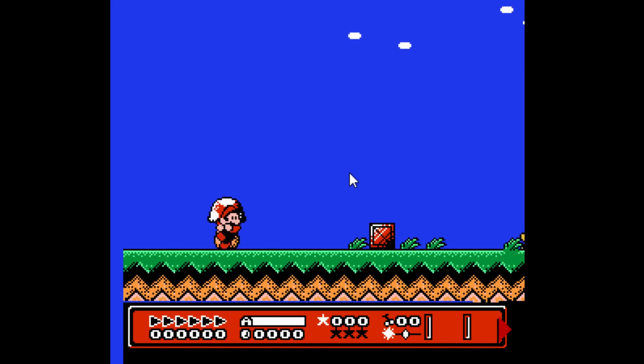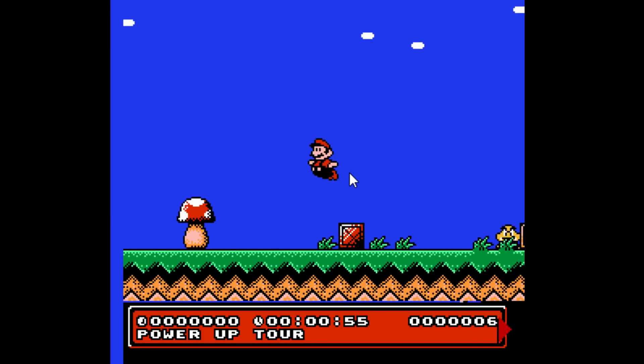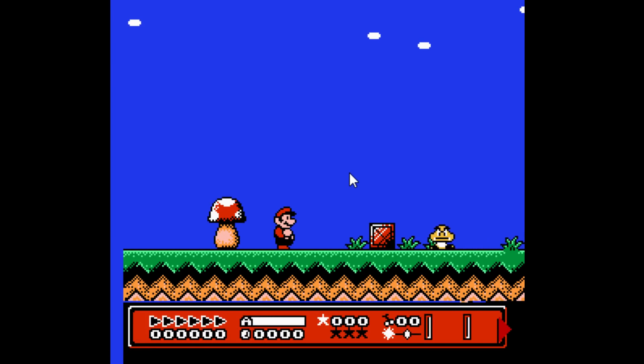Pressing Select will actually change your status bar to a secondary version. Here we have our total number of coins collected in the game, then we have our total in-level game timer, then we have an odometer, and at the bottom we have the current level's name.